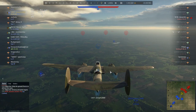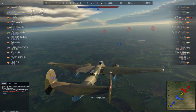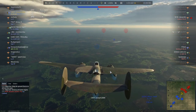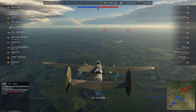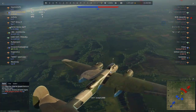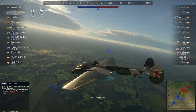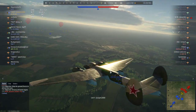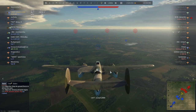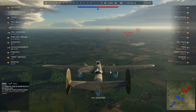We're currently in a 6.0 game. This team is not going to do that great — the ground attackers will do well, the fighters will do okay. The plan with Shadow was to dive in, drop our bombs, and just get the hell out, because that's what you have to do on this map — get in and out as soon as possible.